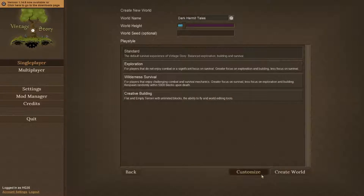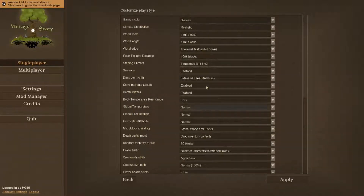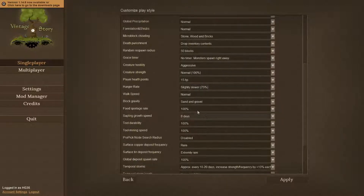So I'm going to create a new world and change some settings. We're going to go standard game. I'm going to change days per month because seven hours for nine days is a very long time — I did that in my last game and it took forever just to get to winter. Also, hunger rate — I am going to change this to slightly slower because I'd rather not starve to death every 15 seconds, especially if we spawn in a bad area.